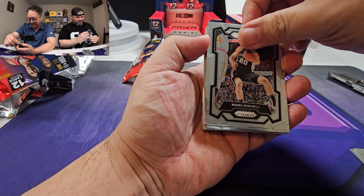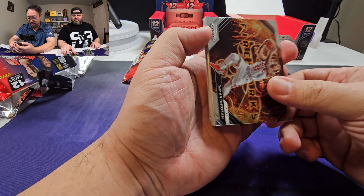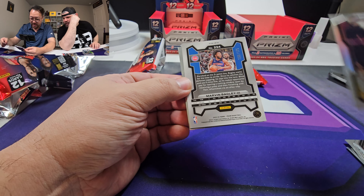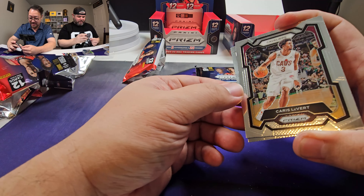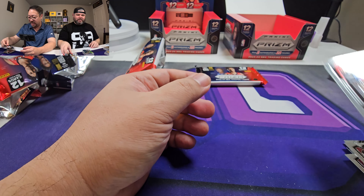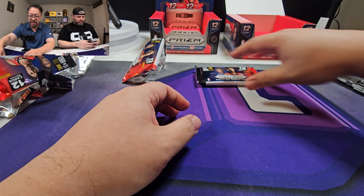One per box? Manu. Some people don't. Kobe Brown. DeMar DeRozan. Jared Allen Silver. Marvin Bagley out of 175. Yikes, there's a lot of the white cards. Caris LeVert. Duncan. We got an out of 60 - the out of 60 orange. Yeah. One of those.